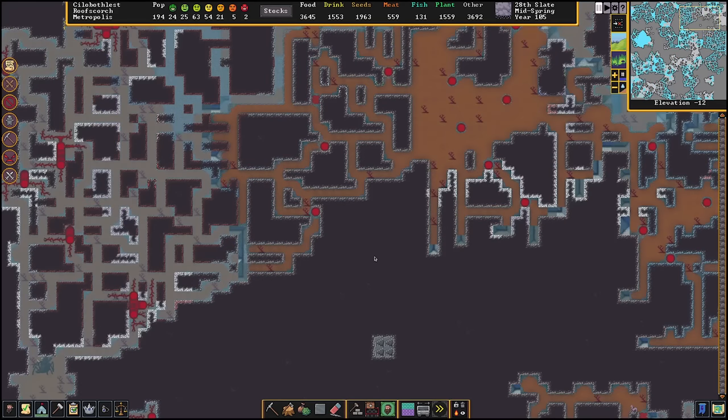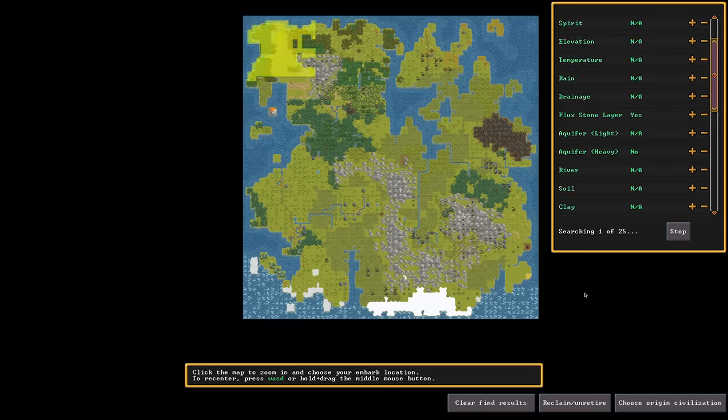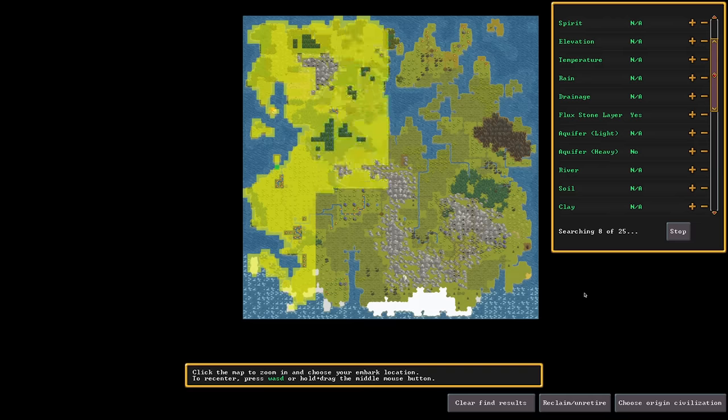Or they'll dig a little too close to a volcano and flood the whole thing with lava. That's par for the course in Dwarf Fortress, and you can bet I'll be generating another world to do it all again either way.